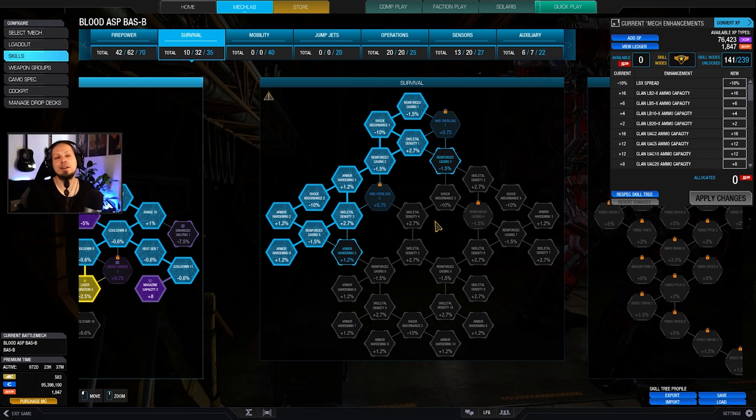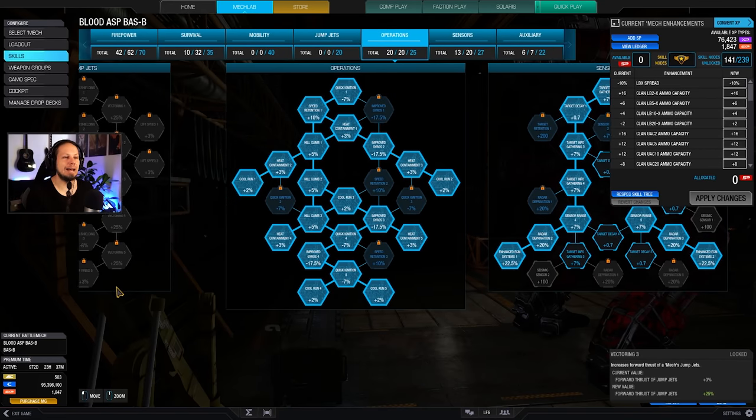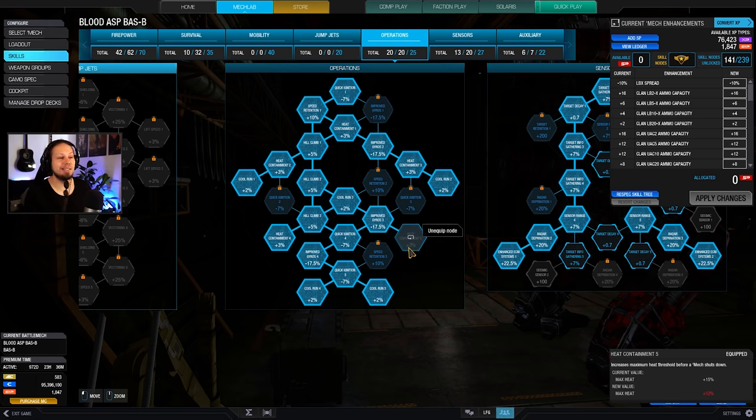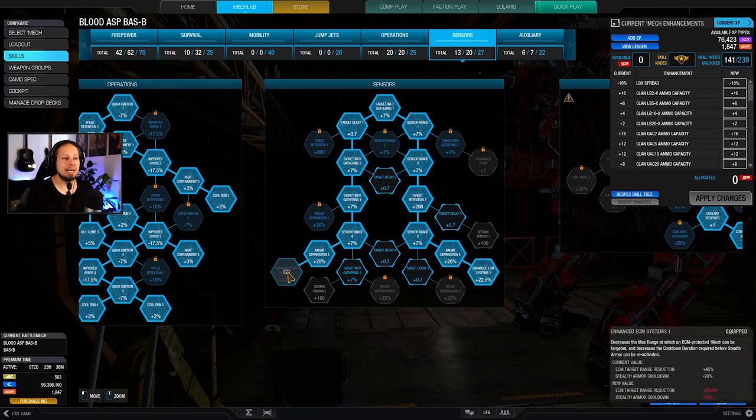However, we got some survivability going down the left side of the survival tree, getting some armor hardening and skeletal density — just some additional hit points. But what's more important is heat management. Therefore, more cool run, more heat containment — really maxing that out so that my mech is cold enough for the biggest fights. We also use enhanced ECM.